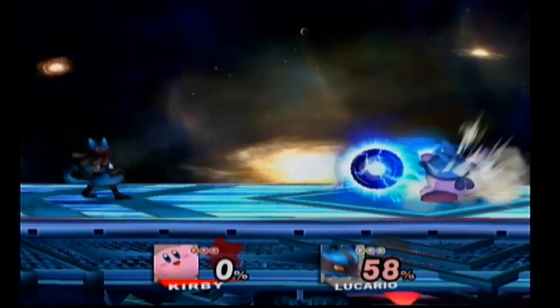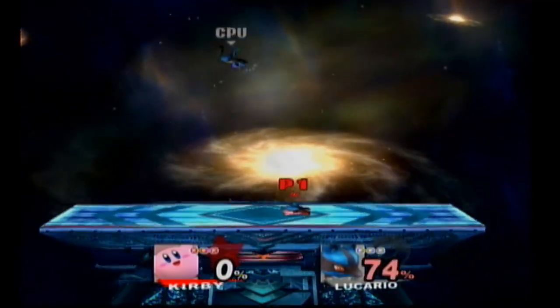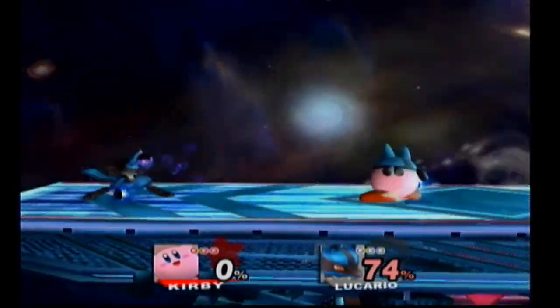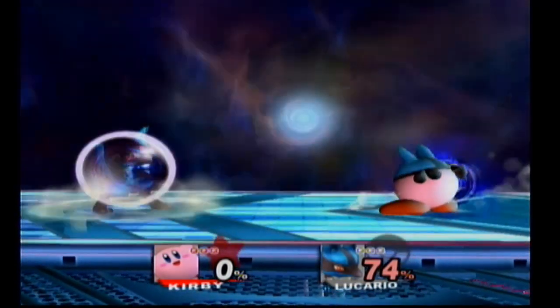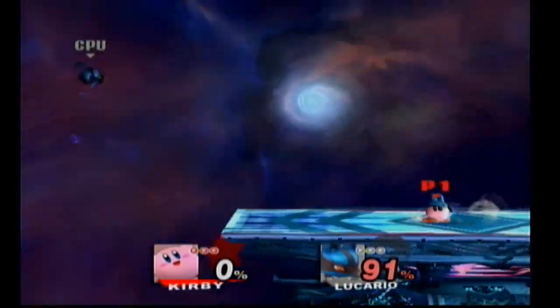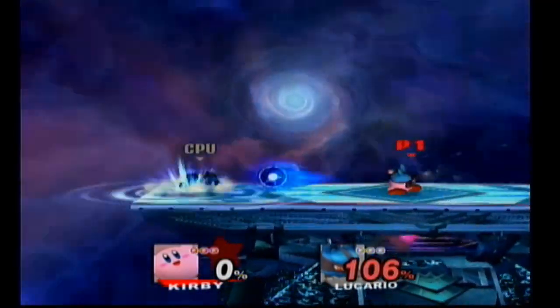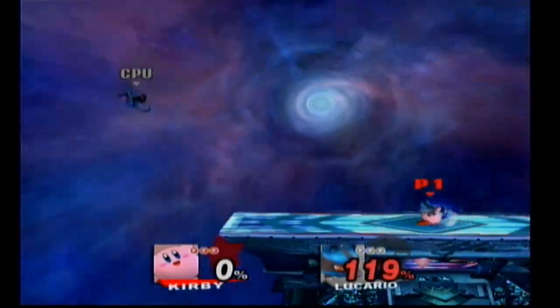Lucario has a nice charge-up move in which you can blast your enemy off the screen. If the enemy is close enough while you recharge, you can actually trap them with the orb building up their damage ratio, and let the orb just blast them away. Of course, it's not quite as powerful of a blast, but it gets the job done.